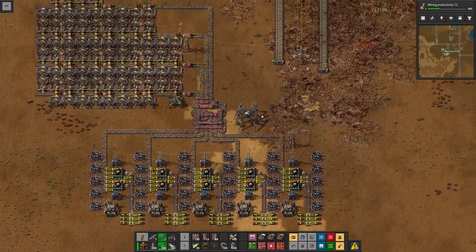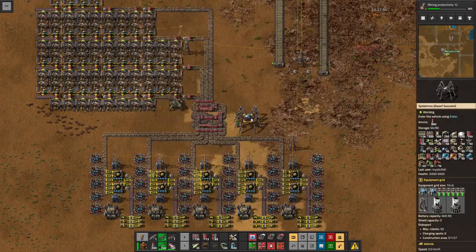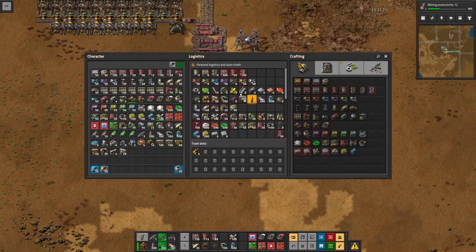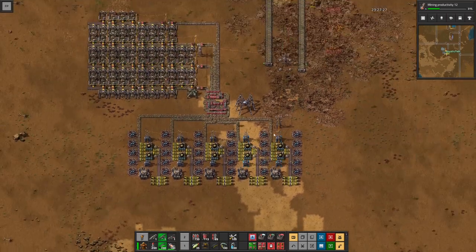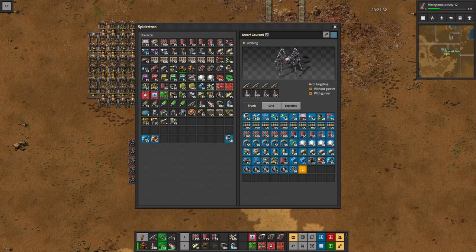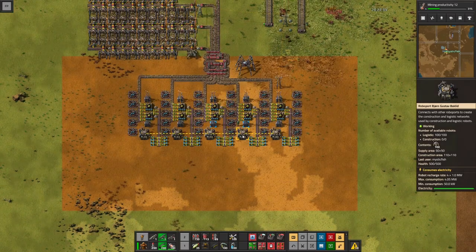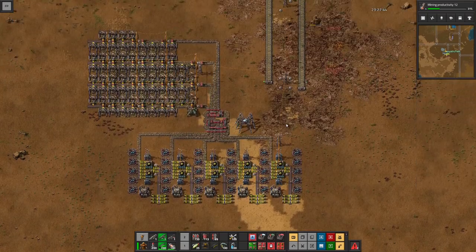The last step is to make sure we have logistics bots down here. Our builder Spider-Tron, the Dwarf Gurami, has just arrived back from a trip to the main base. We can put our own logistics bots in here, turn off our personal logistics because we don't want the bots delivering us landfill — that's going somewhere else. We grab the logistics bots the builder Spider-Tron just brought down and add those in as well. Now this station is ready to deliver landfill to whoever needs it.